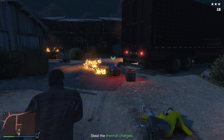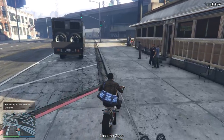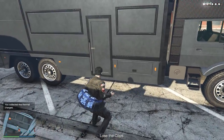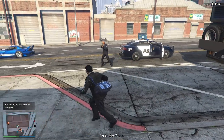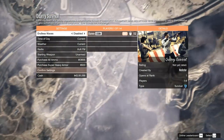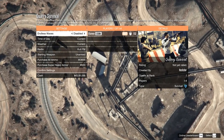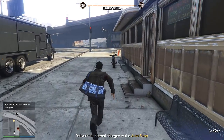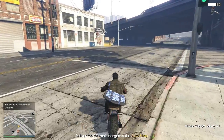You then have to make your way back to your auto shop and you will have to lose the cops. A very easy way to do this is by calling your Terrorbyte and making sure that the thermal charges aren't on your back, which you can get rid of by quickly killing yourself or getting killed by the cops. Or you can accept a job invite that's typically in your phone from Martin or Gerald or whoever, quickly join the job and then leave again and your wanted level will be gone. Then you can waltz your way to your auto shop and it will be mission complete.